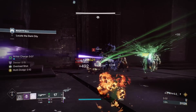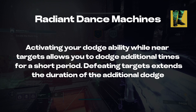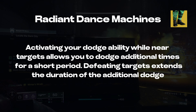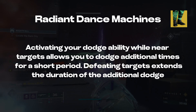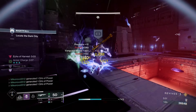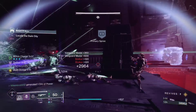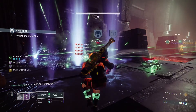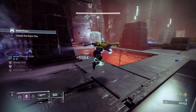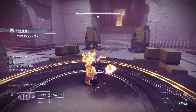This Void Hunter build is centered around one of the most slept-on exotics in the game, the Radiant Dance Machines, whose perk states: activating your dodge ability while near targets allows you to dodge additional times for a short period. Defeating targets extends the duration of the additional dodge. More specifically, you can activate your dodge ability within 15 meters of targets and get six seconds of infinite dodges. Kills while this buff is active extend the timer by five seconds, with a maximum timer of 11 seconds, allowing us to chain infinite dodges as long as we keep defeating enemies.